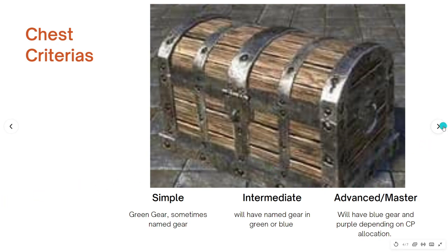Intermediate chests will have named gear — green or blue — so you have a chance to get green or blue gear out of an intermediate chest. For advanced or master chests, you have a chance to get blue or purple gear. If it's a master chest and you have all your CP allocations correctly set, you're most likely going to get either two purples or a purple and a blue.